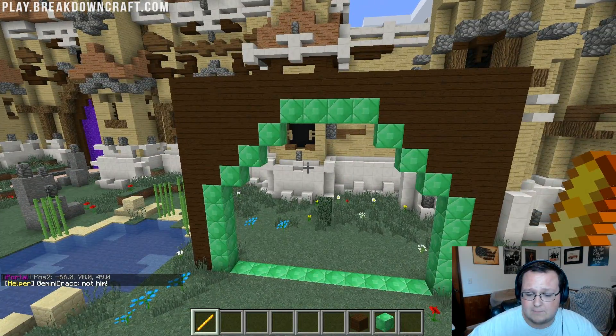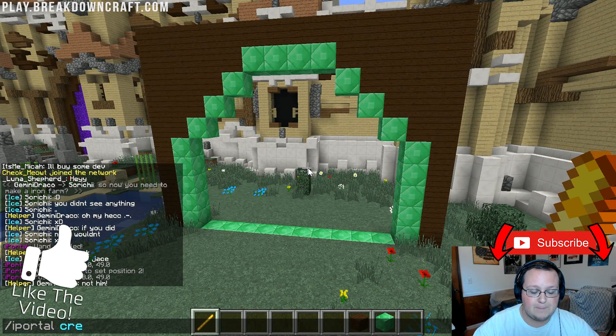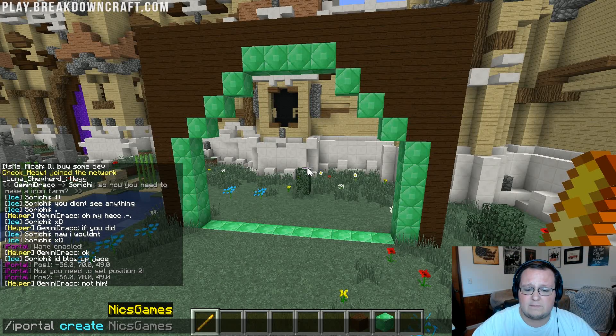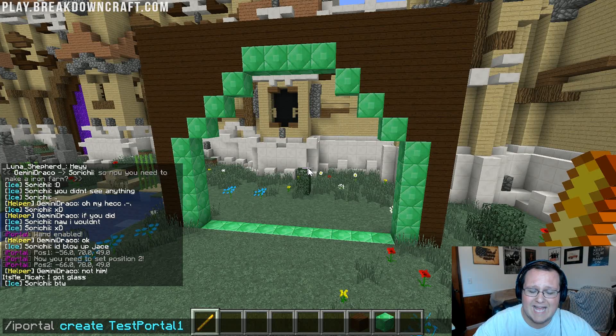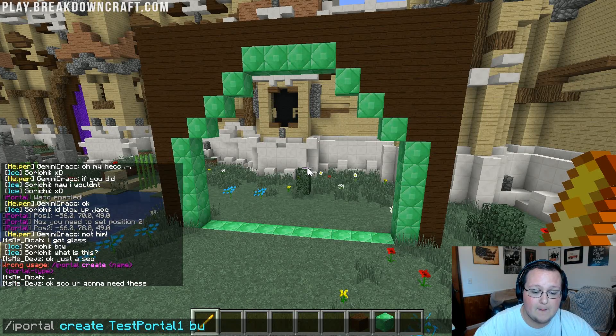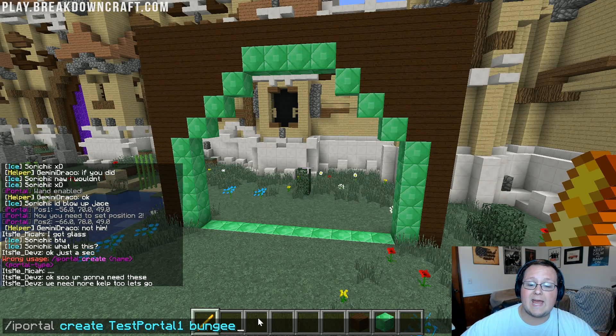Now go into chat and type slash iPortal space create, then name the portal something — you'll need that name later. I'm going to call it test portal 1. Then type space and then type bungee. What this means is you're creating a new iPortal, giving it a name, and making it a bungee portal. Make sure you remember the name.